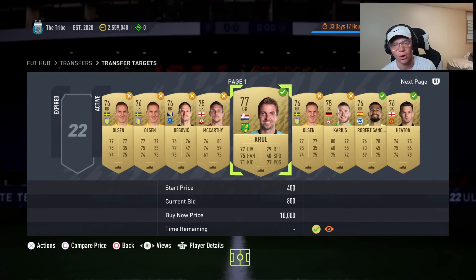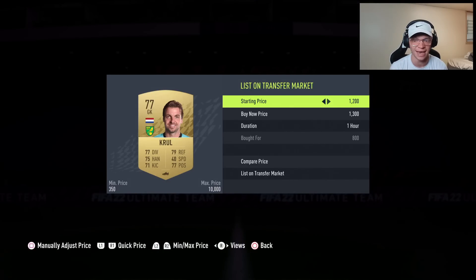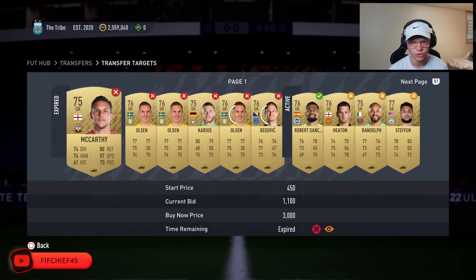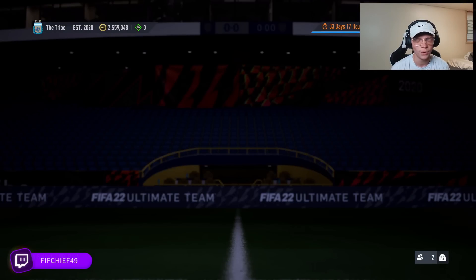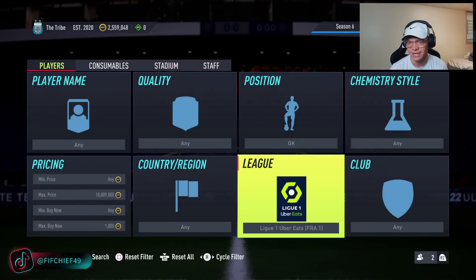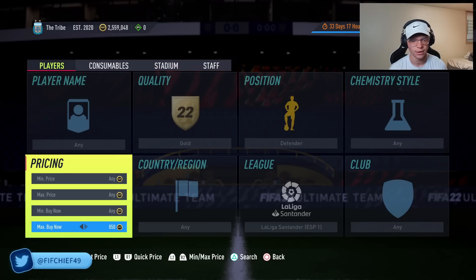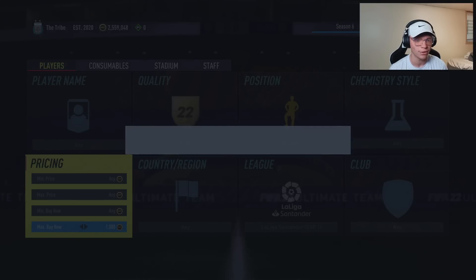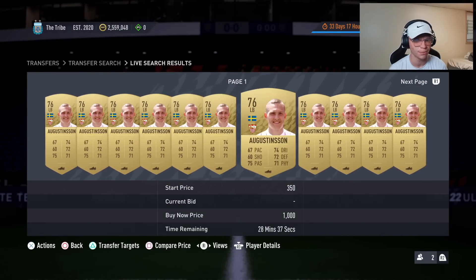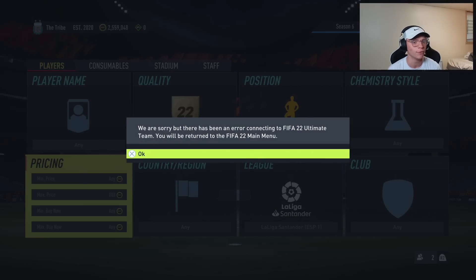We'll go ahead and list those up, then jump into our next method, which is going to deal with gold commons again. Getting into this next one, we're going to jump over to La Liga and look at gold La Liga defenders. These are currently selling for around 950 to 1,000 coins a piece — there's a lot of supply at 1,000, so I'm going to call it 950.